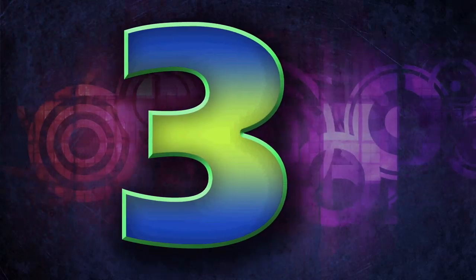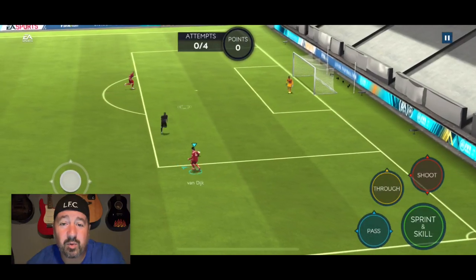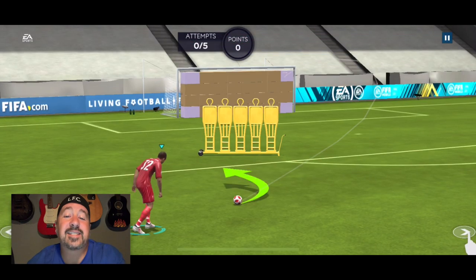We'll come back to that at the end. Number three: allow us to set player responsibilities. Just talking about taking corners — the default player designated to kick corners isn't always the ideal player. Same thing with penalties and free kicks. The ability to set which player takes various free kicks based on their attributes and your preference, rather than the game's default, would be a major game changer. Being able to choose which player pulls up for skill games as well along those same settings would be fan-freaking-tastic.